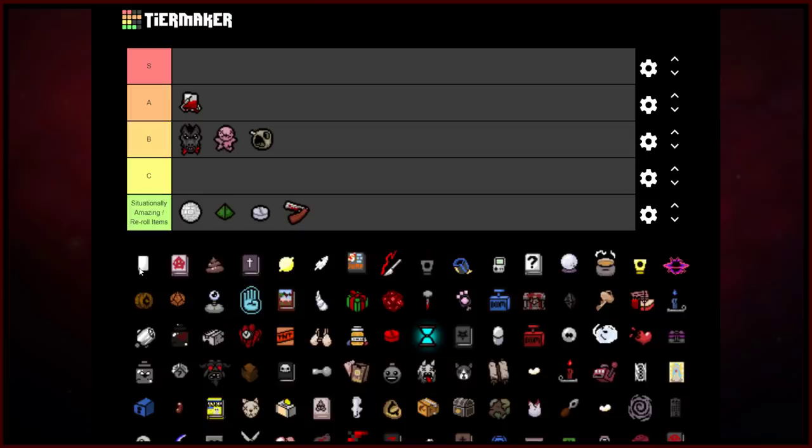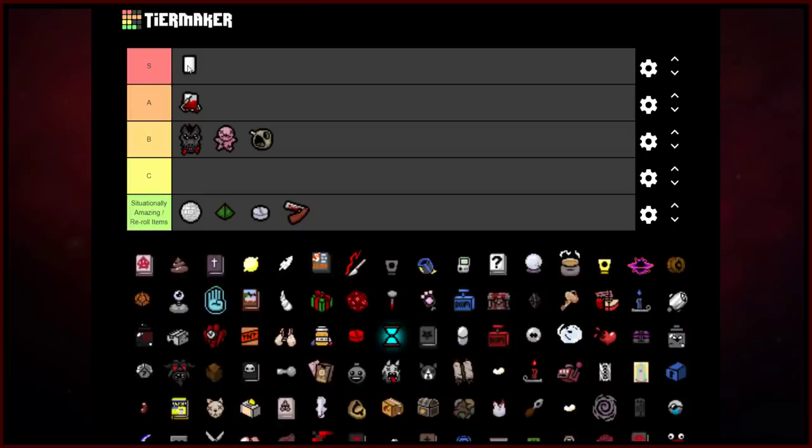Blank Card — our first S-rank item of the entire list. You know what it does, you love it. If you want to duplicate a card, duplicate a rune, anything like that — the Blank Card has got you covered. It's a very versatile spacebar item, found across a lot of loot tables and very commonly found in the store as well. Super item, S-rank all the way.